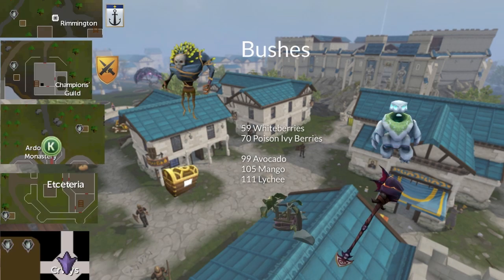Next up we've got bush patches. Don't replant these, because the farming XP you get from checking is really not worth it. You can get whiteberry seeds and poison ivy seeds from fungal mages, avocado seeds from any Lost Grove creature, mango seeds from elite clues or venomous dinos, and lychee seeds from Big Game Hunter Tier 2 and Tier 3 encounters.